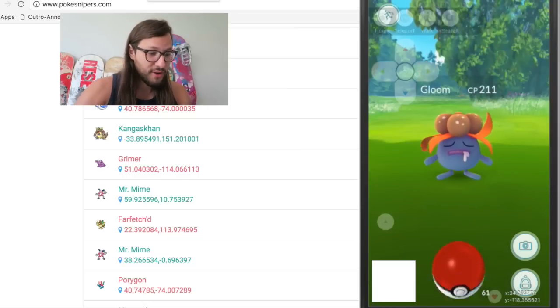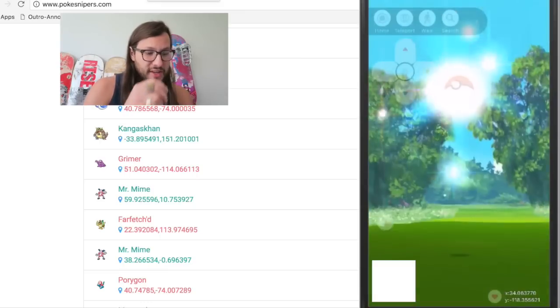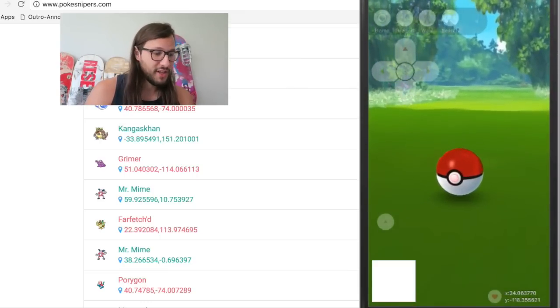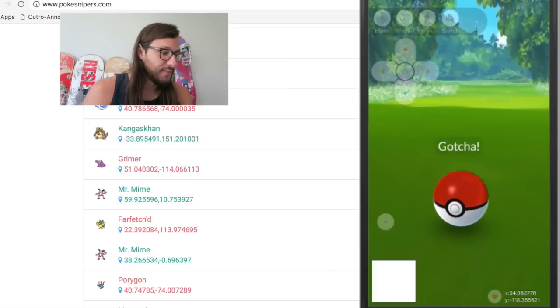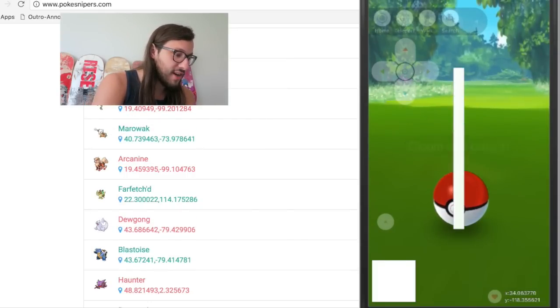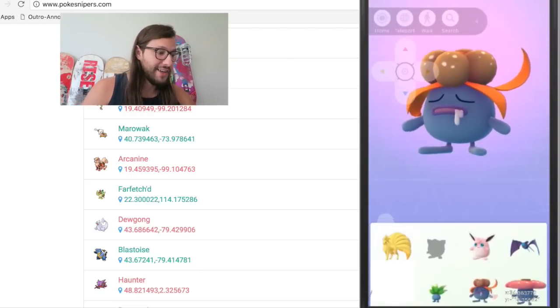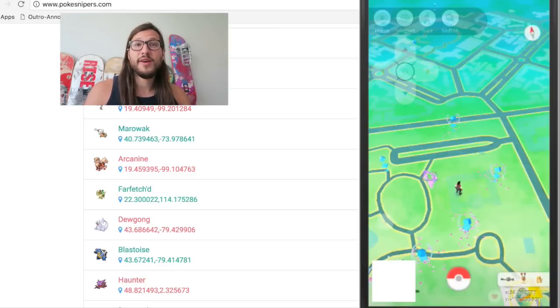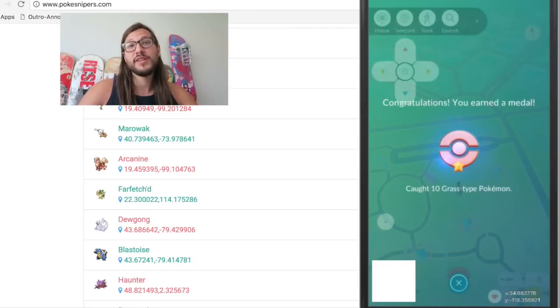My battery's running low, so real quick we're going to try to catch this Gloom — and that's going to be the end of this video anyway. You've seen how to do it; I think I've explained it all. If you still have questions, leave them in the comments below. The hacked app is down in the description — that's all you really need. If you like this video, please give it a thumbs up. Like, comment, share, subscribe — I'll see you in the next video. Tell me what you want to see next!